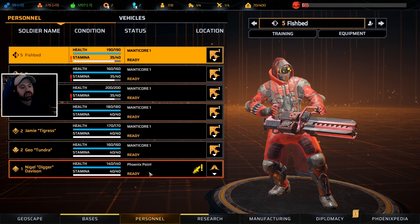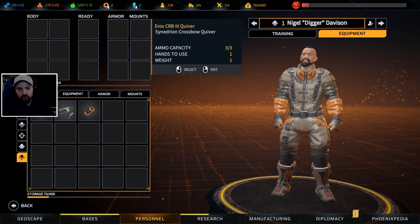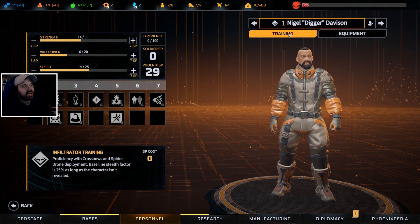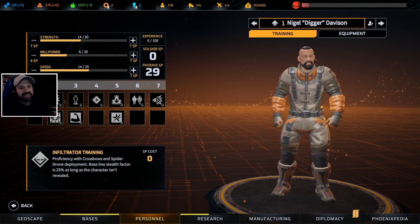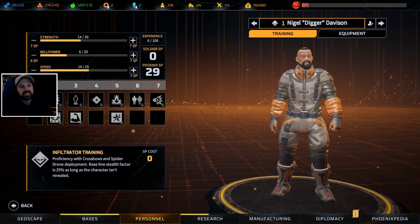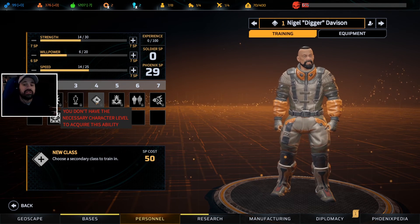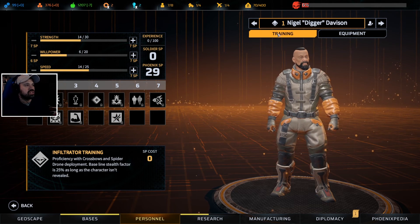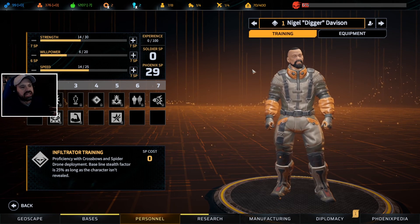Once our training facilities are finished, Nigel will start leveling up. Nigel is a guy I can't make weapons for yet, so he literally cannot use any weapons we have. But when Nigel hits level 4, we're gonna subclass him to sniper, because Nigel is an infiltrator. Infiltrators basically rely on stealth, and there's nothing better than stealth and a sniper. We're also gonna start naming him as one of the patrons next in line.